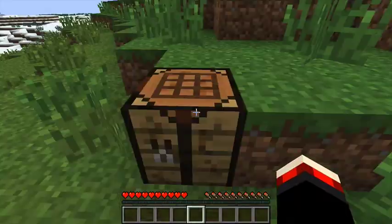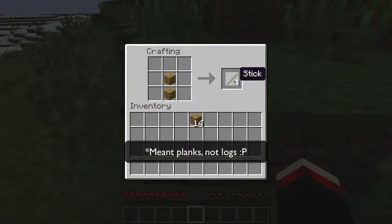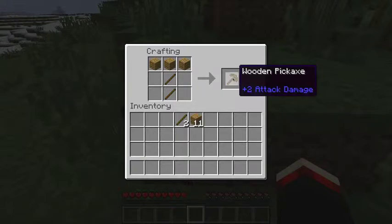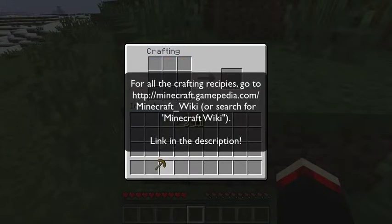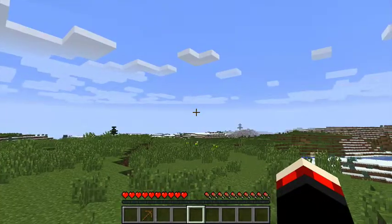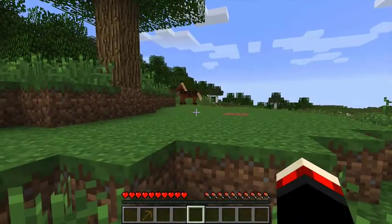First, we're going to make some sticks by creating that shape with the wooden planks — you get four sticks from that. Then place two sticks vertically and three planks along the top, which gives us a wooden pickaxe. Wooden pickaxes are essential to pick up stone blocks, which you can then use to make a better pickaxe.